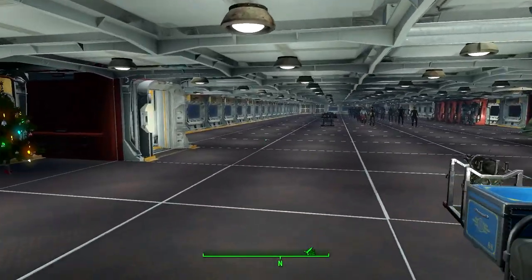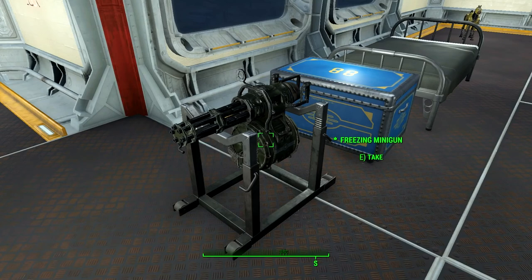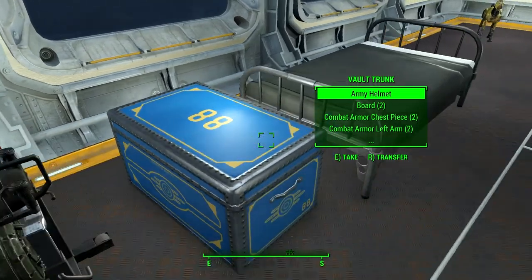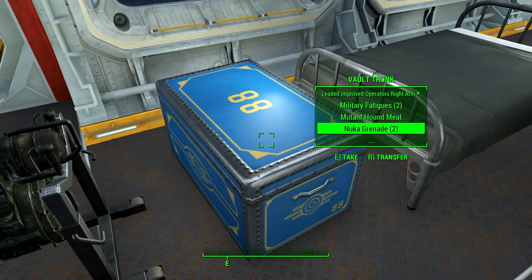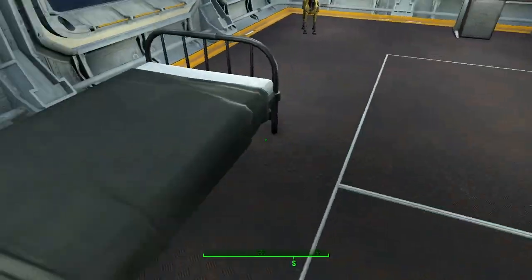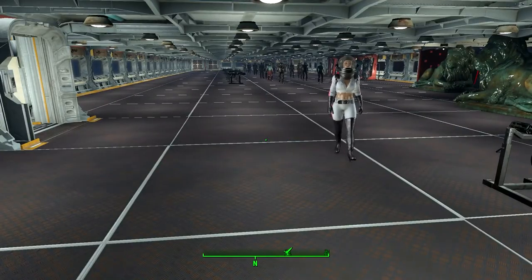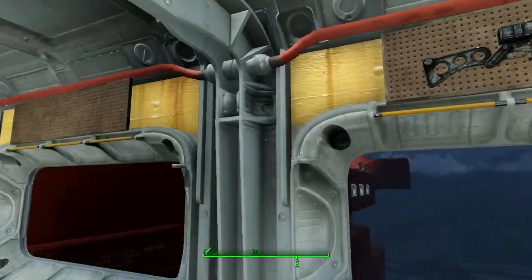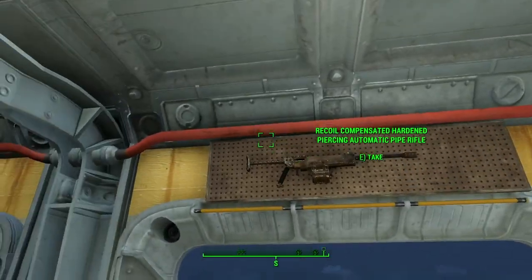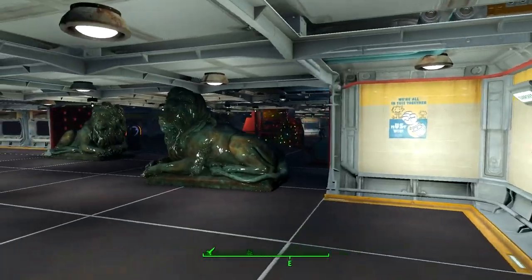Here's my freezing minigun — one of my more useful weapons, though it doesn't freeze as often as I'd like. I've got a vault trunk with a bunch of stuff including nuclear grenades. There's a laser rifle here, and some fancier named ones — they just happen to look cool. I do have more named ones all around the place.